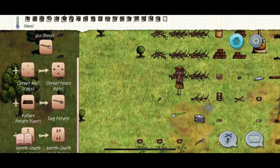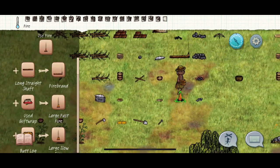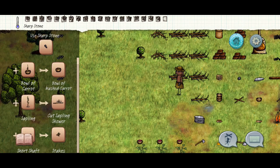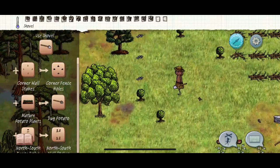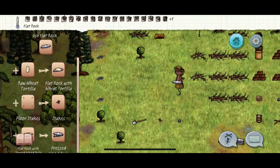Oh, I forgot to say — put a long shaft on the shovel to make the shovel. Also, to make a stake: hit a branch three times to turn it into a long short shaft. That's a stake, and you can use this to make the graveyard later with the shovel. Put these two together. You're also going to need a round rock and a flat stone over there — that's all set up now.